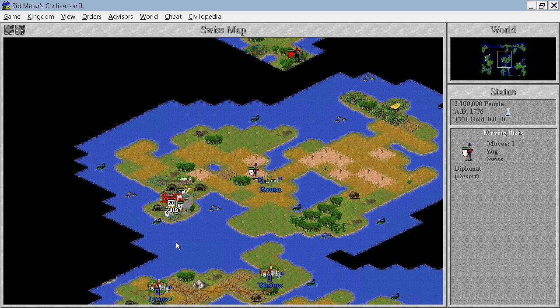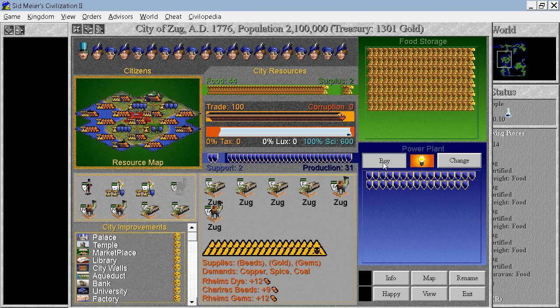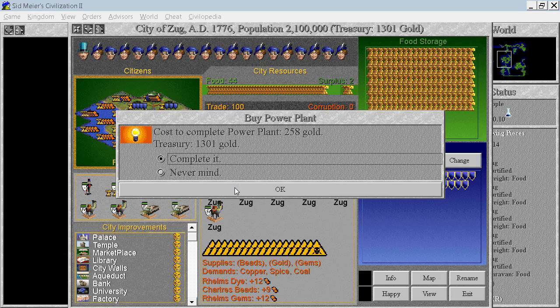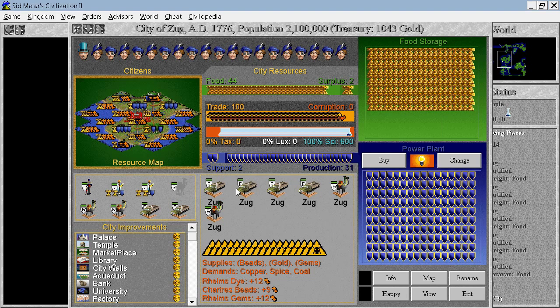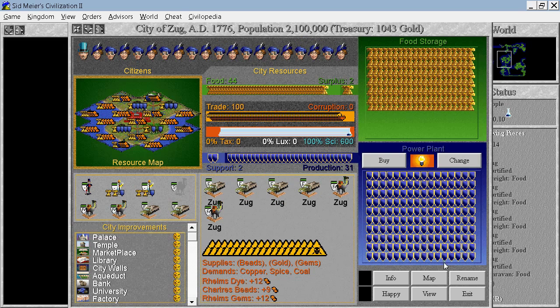I could also discover refrigeration but our food situation is surprisingly okay. Well, that's not good. The French have expanded into my territory — I will have to deal with them. Let's complete this. We have plus 12, plus 9, plus 12. This could also be better but nothing I can do about that right now.